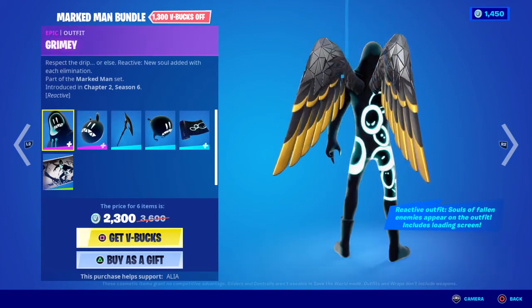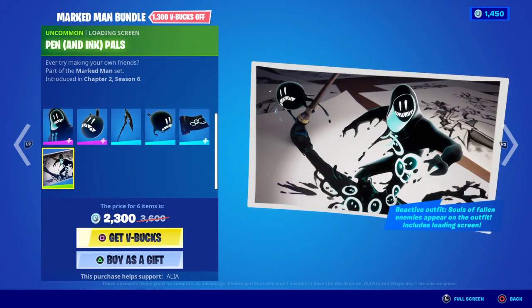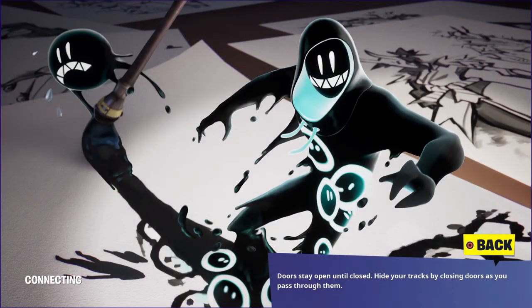Last but not least, we have the exclusive loading screen that comes with most of these bundles — 'Pen and Ink Pals: Ever Tried Making Your Own Friends?' Let's check out the loading screen — looking pretty damn cool. I think that's the glider helping him along there, but anyway the skin is absolutely badass, definitely one of those originals you won't see anywhere else.